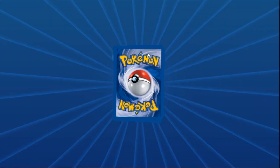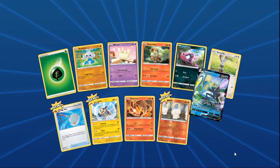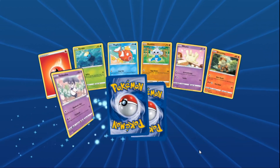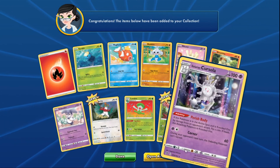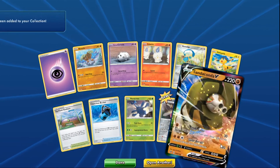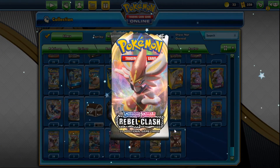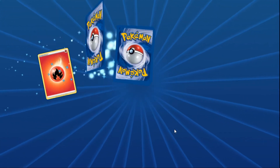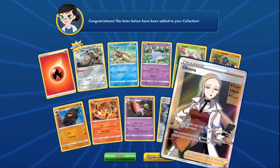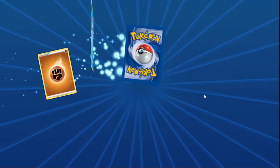Diggity's four packs: pack one pulls a Scoop Up Net — nice! Pack two ends okay. Pack three goes to pack four discussion with some confusion over counts. Pack four brings a full art Oleana — Diggity was convinced it was going to be Boss's Orders. So close but no cigar.